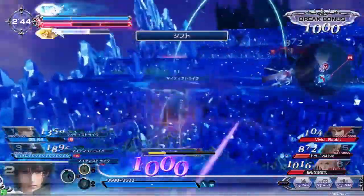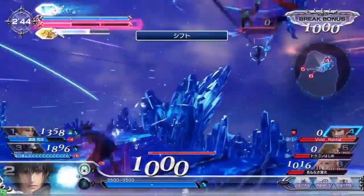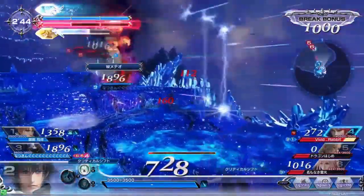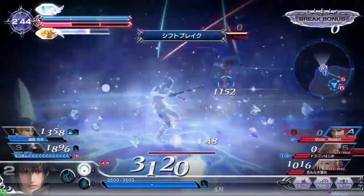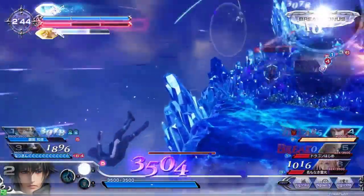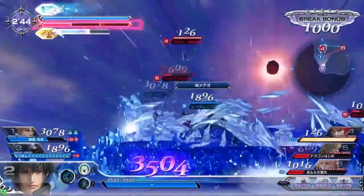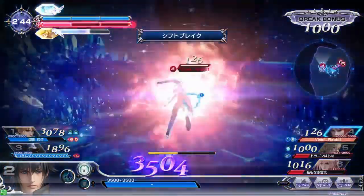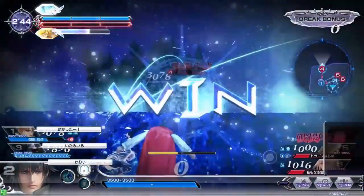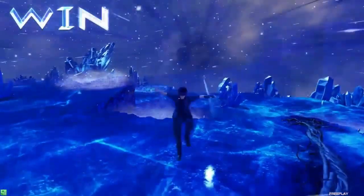Blue team successfully summons Shiva and Terra immediately gets hit by Shiva's attack. Noctis tries to follow up but she was in her recovery frame so it doesn't connect. You see him warping trying to catch Warrior of Light, he wall rushes him and throws out that warp strike, almost finishing off the game — but Terra saves the day with a Meteor, knocking him away and interrupting his HP attack. Noctis moves in on Warrior of Light again who was focusing elsewhere, and immediately throws out that quick warp strike.